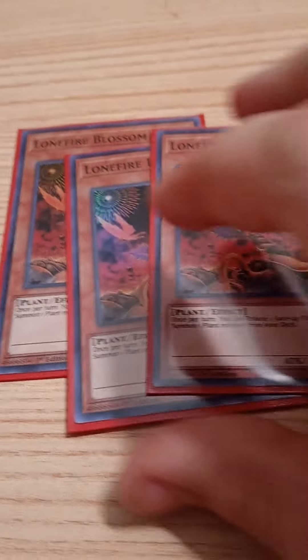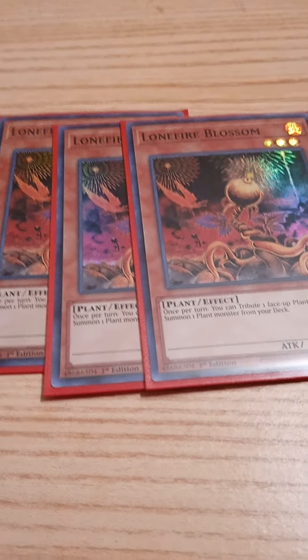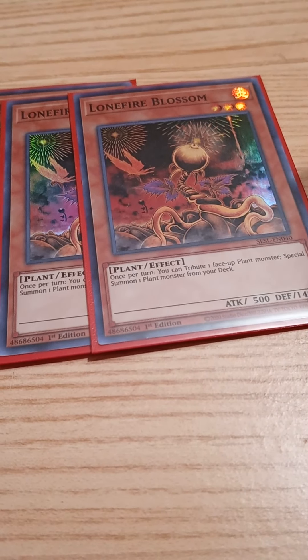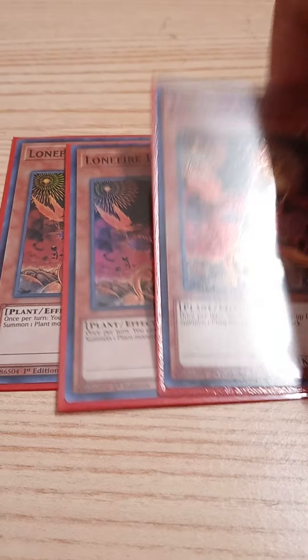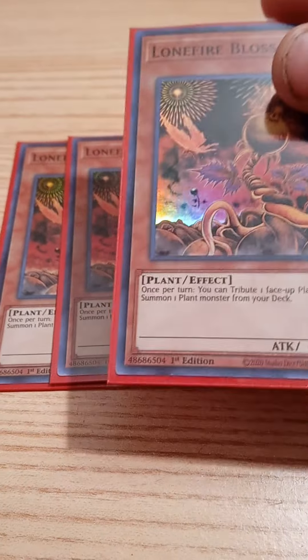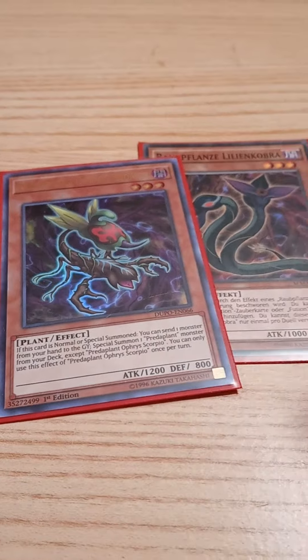Next we play three copies of Lonefire Blossom. This card is used to deck thin — once per turn you can tribute one face-up plant monster to special summon one plant monster from your deck. The combo is: normal summon Lonefire Blossom, tribute to special another Lonefire, tribute that to special another Lonefire, then tribute the final Lonefire to special summon Orphus Scorpio.